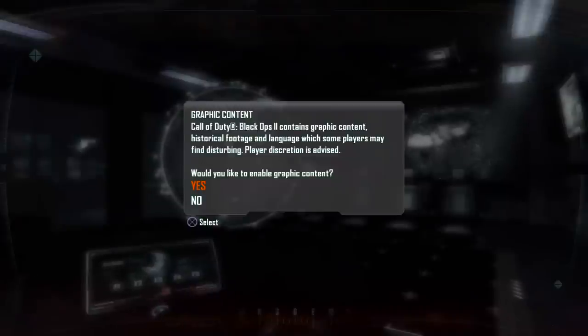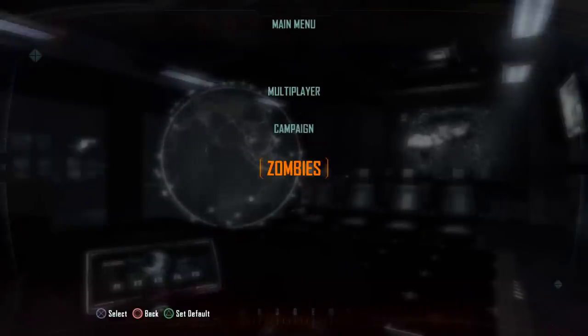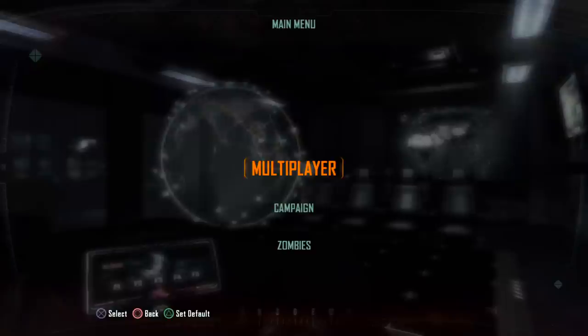Almost perfect. Graphic content — I'm just going to leave that on. And here's the main menu. You can choose Campaign, Zombies, or Multiplayer. We're going to jump straight into Multiplayer right now, so we can take a look at all the weapons, perks, attachments, and other assorted goodies in Black Ops 2.